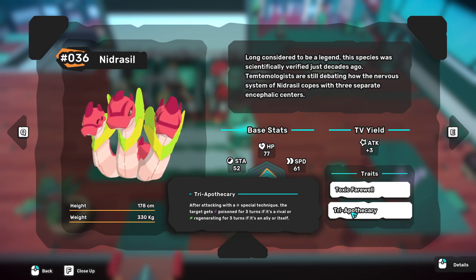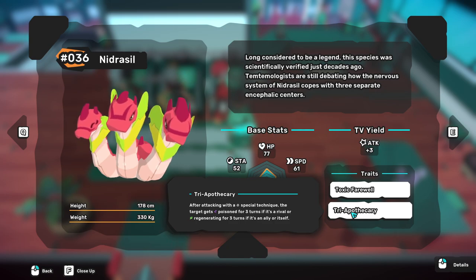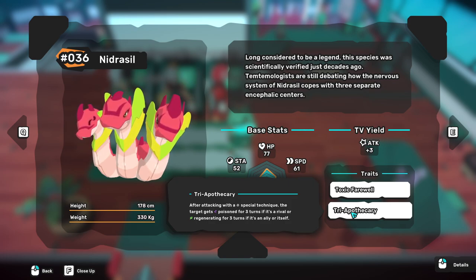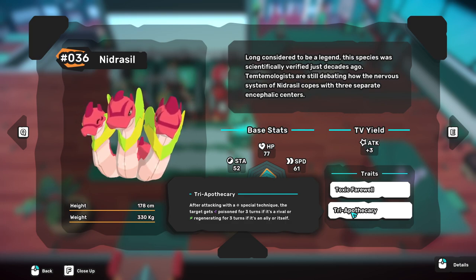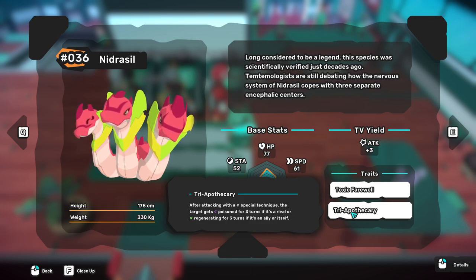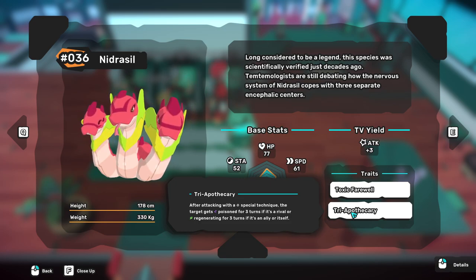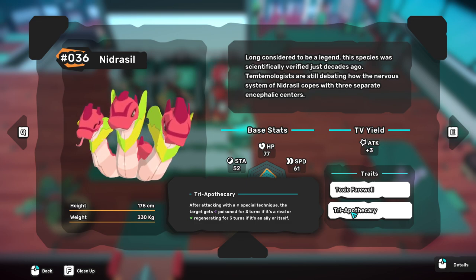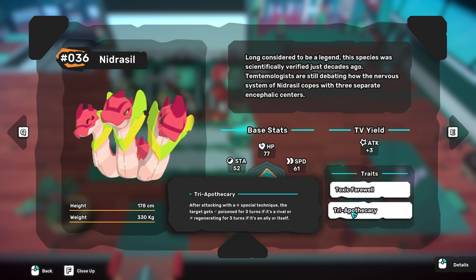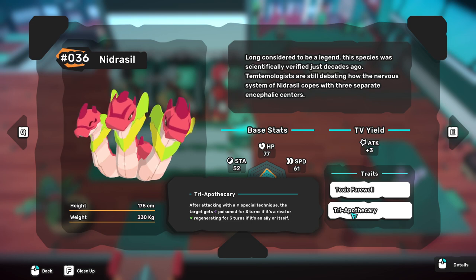I would absolutely recommend going with Try Apothecary, because Nidrassil has a move called Allergic Spread which applies three turns of poison on both enemy Temtem. It's essentially an AOE attack, so that's literally 75% of their HP gone in one turn. For example, if there's a Gyalis and Mudrid on the other side without Chamomile, you put an Allergic Spread — Nidrassil doesn't take 2x damage from them, so it's neutral. Both will get three poison ticks, or two if they're resistant, which is still 50% total — 25% on each.